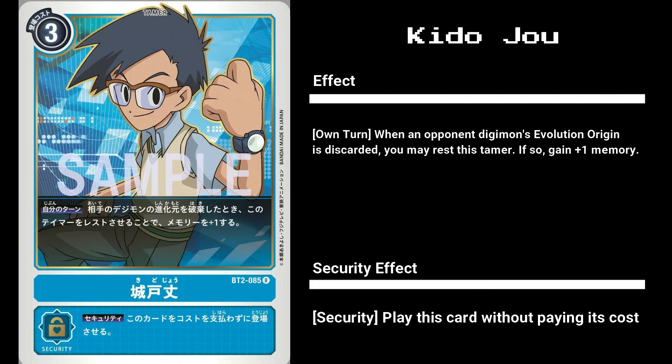Our other blue tamer is Kido Joe. With a cost of 3, Joe can rest himself when an opponent Digimon's Evolution Origin is discarded, to give you plus 1 memory. And as per usual, you can play Joe for free if checked. A solid card, as gaining memory is always valuable and easily doable with blue's ability of discarding Evolution Origins.